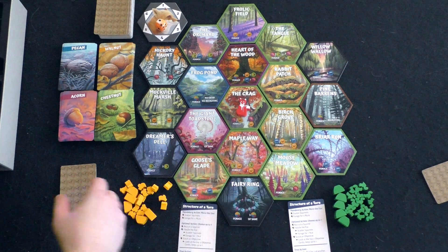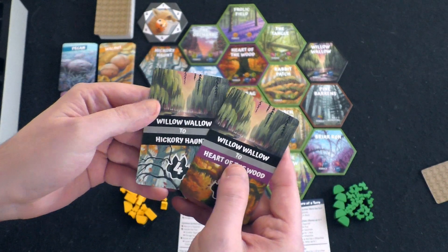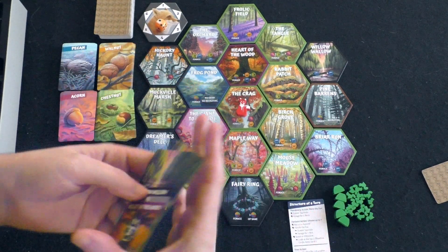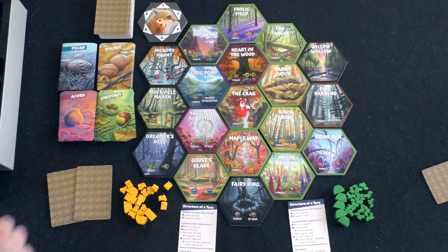To start up the game, you're going to deal each player three objective cards and pick two of them to keep. Typically you want to pick locations that complement each other if you can, because if you do not complete an objective by the end of the game, you get minus two points. Otherwise you get the point values listed.